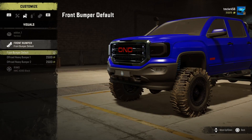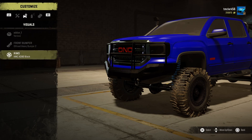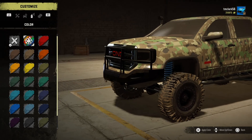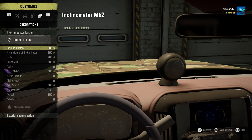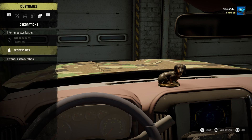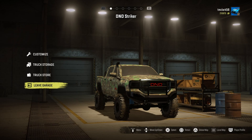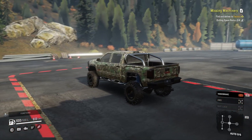Now we're going to add some visuals just to make the truck our own - the front bumper and some miscellaneous changes. We're going to go with my favorite camo. The camo skin on this one is kind of cool. And we'll put the little dog on the dashboard - that's kind of cool.